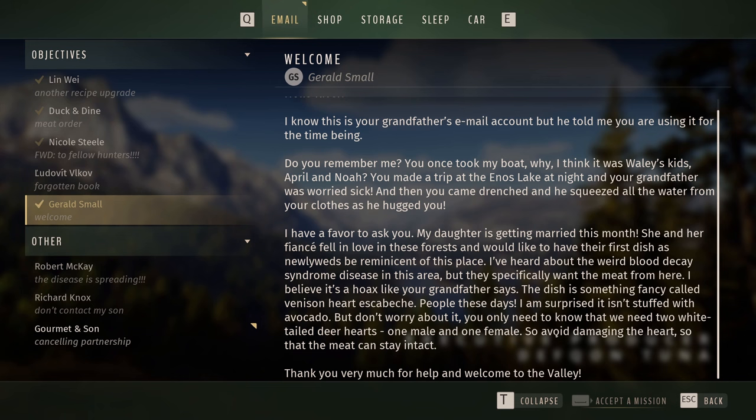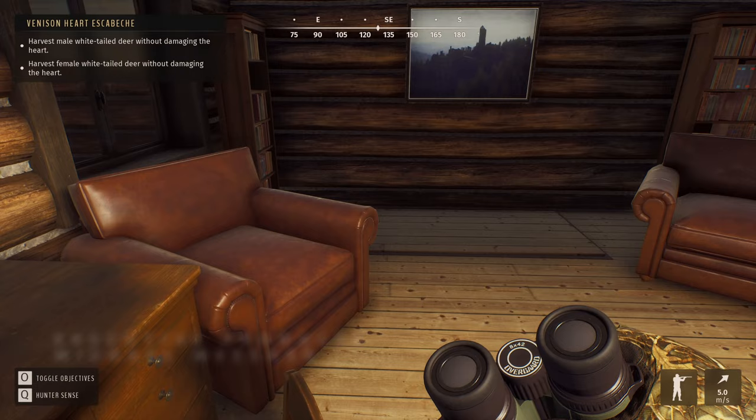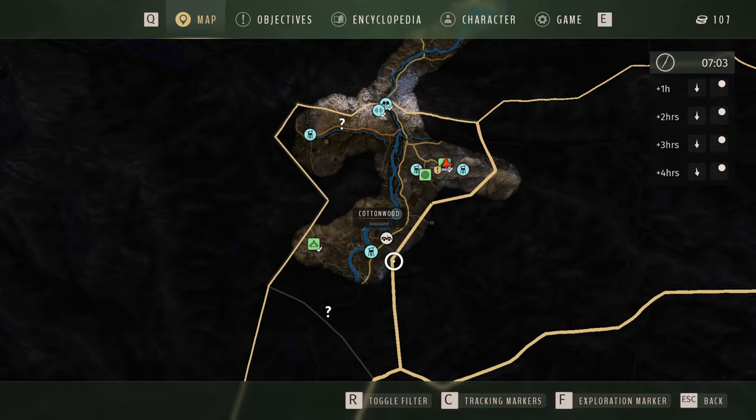Gerald's daughter's getting married and they would like a special dish recipe made from two whitetail hearts - one male, one female. So that's what we're hunting right now. We need to get a male whitetail without damaging the heart and a female whitetail without damaging the heart.